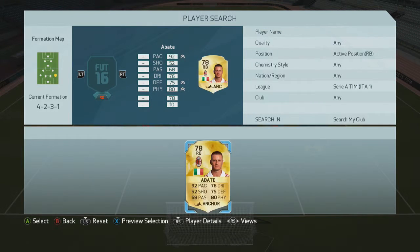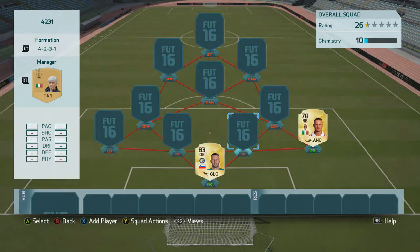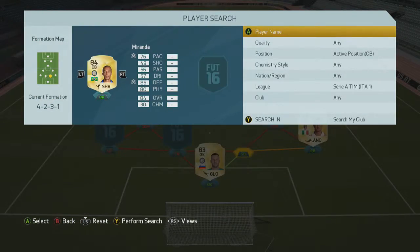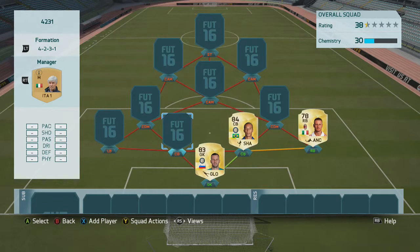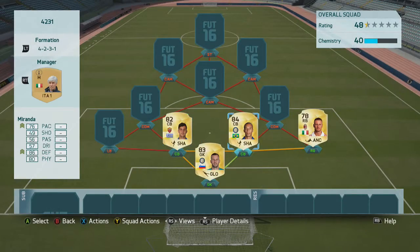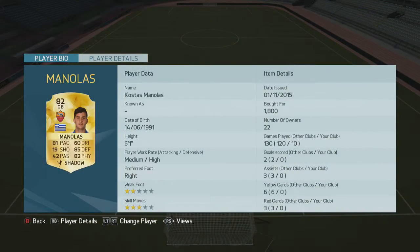At right back we have the Italian Kyle Walker, Abate. Centre back is going to be a pairing of Miranda, who's really good in this game - I think he's probably the best centre back in the league - and we have Manolas. He's the pacey one who's going to cover if Miranda makes a mistake. He's got high defending, great physical, and medium-high work rating.